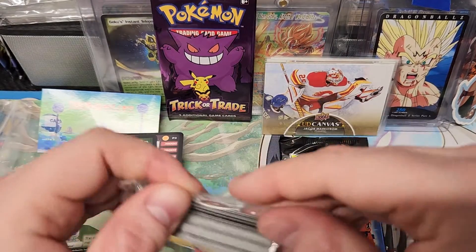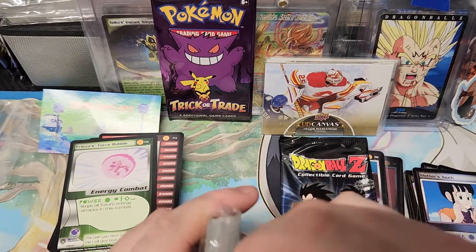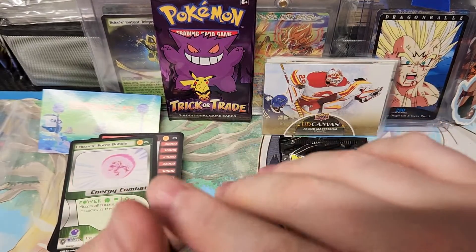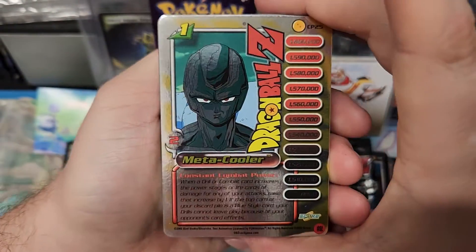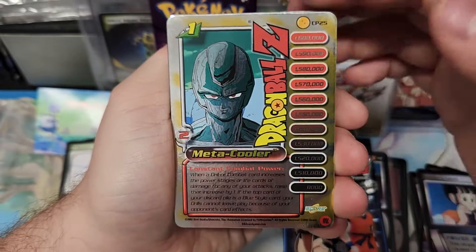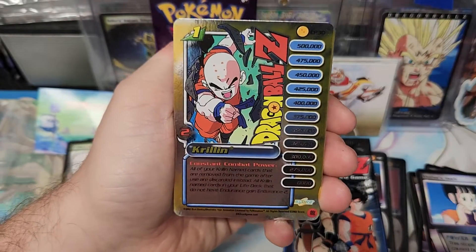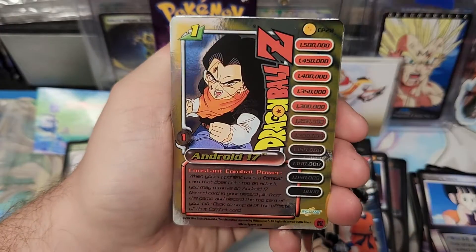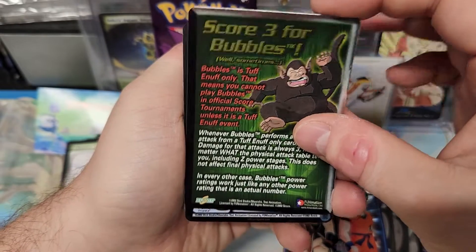Check this pack out — all of these Meta Coolers. I'm thinking about trying a new grading company since there's a bunch of new ones now, sending in some of these to see how they grade. Maybe Meta Cooler, Krillin, Frieza — not that Frieza, it's got a bunch of print lines on it. Same with that Android 17. Score three for Bubbles.